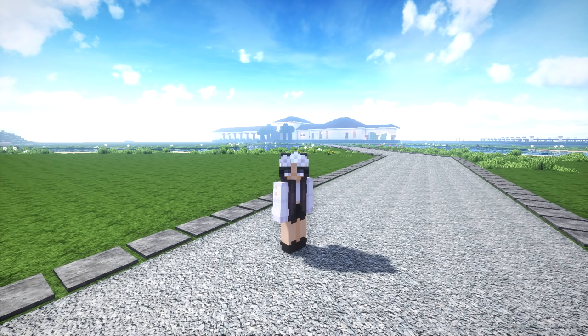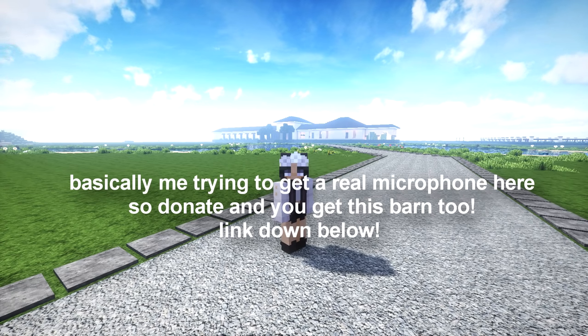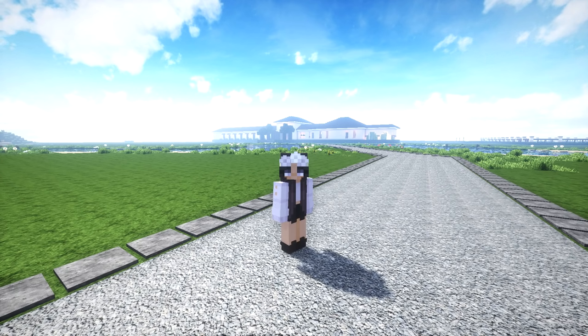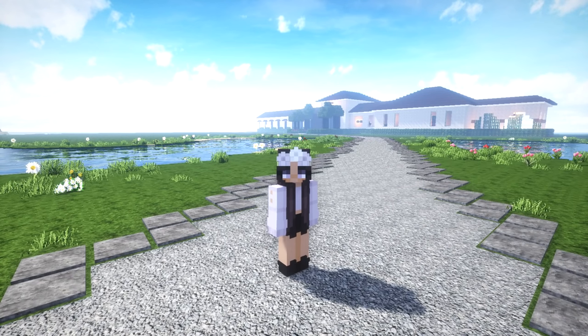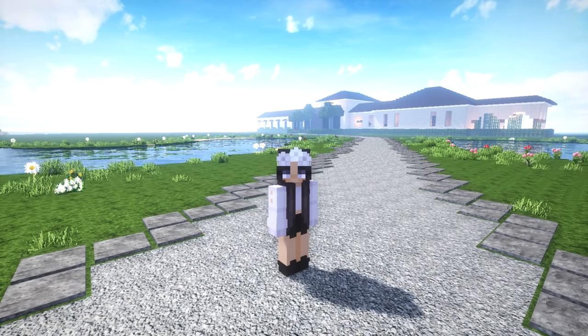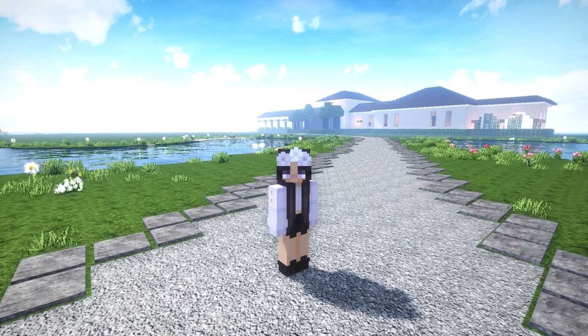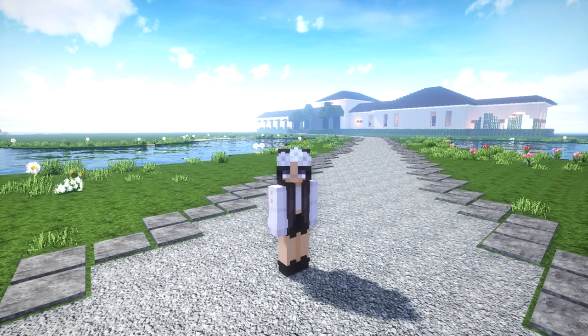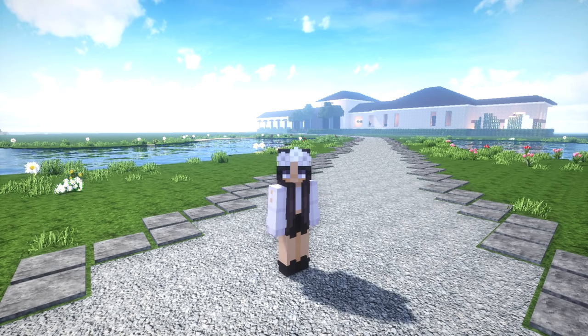This is a single-player creative world, and you can download it in the description. You have to make a donation to download it, then you get the file and put the world in your saves folder. Also, the texture pack — or resource pack — is part of Equestria Craft's server, so I don't own it. I'll put a download link in the description.